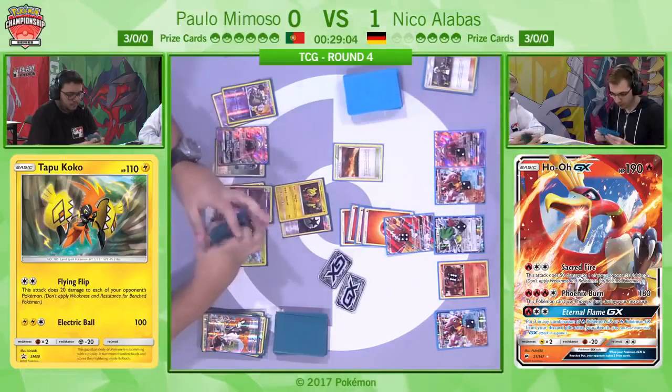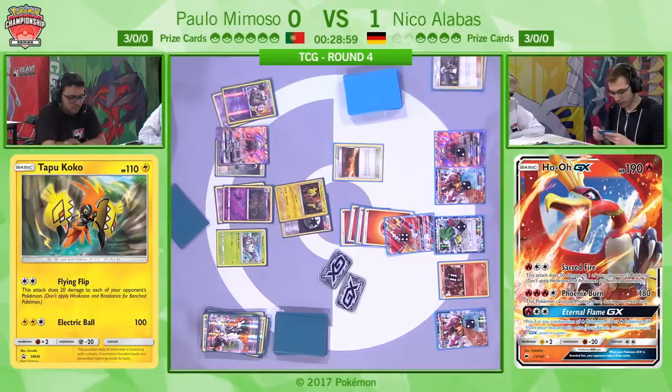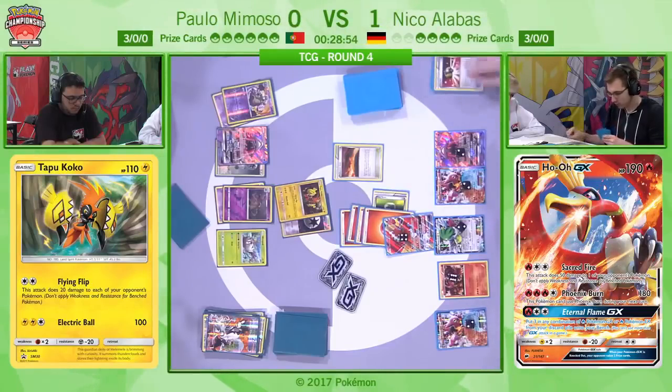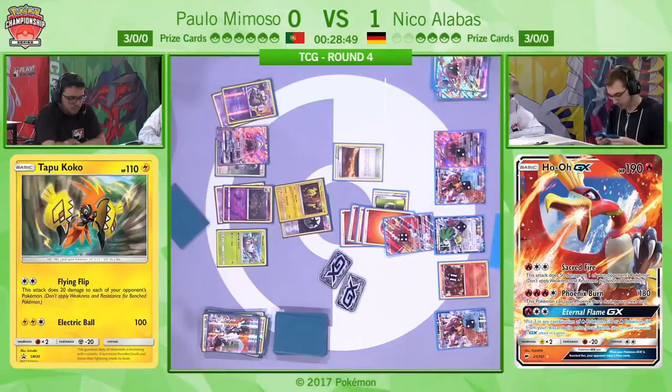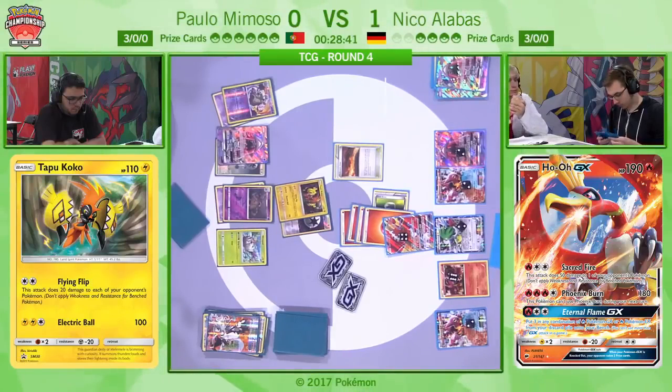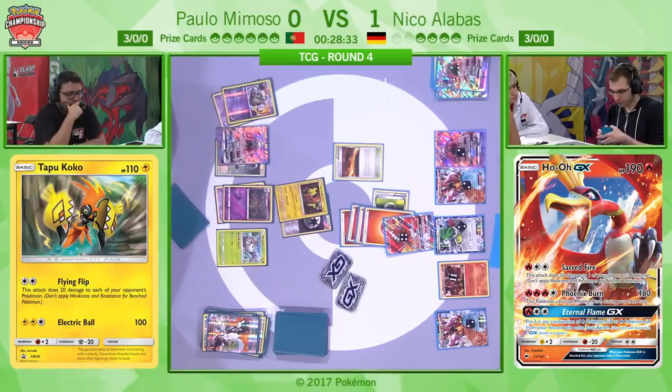He's got to do everything he can and do it well, just to have a chance in a game that is frankly unfavourable for him. As it stands he doesn't have anything he can really do here. When you're in such an unfavourable matchup and you're on a turn three Flying Flip, that is not where you want to be.